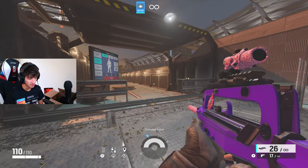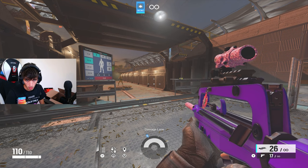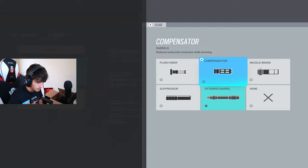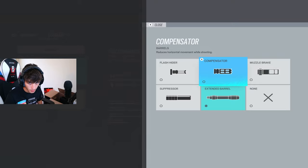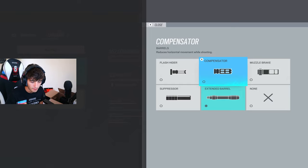There are a couple things we're going to cover. First, let's get into attachments so you know what to use when you do these warmups. Flash hider is going to be great for guns with vertical recoil — it would be great on guns like Twitch. Compensator is mainly meant for horizontal recoil control, and in my opinion, controlling vertical recoil is much easier than controlling horizontal recoil, because pulling down on your analog stick is much easier than compensating left to right.